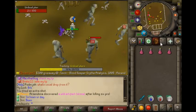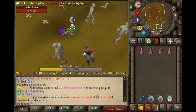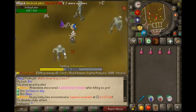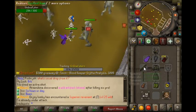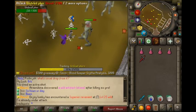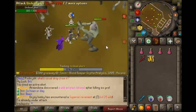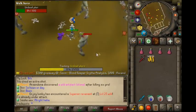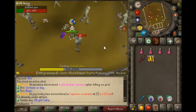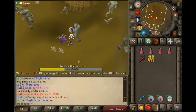If you guys were wondering what I meant by the swift gloves double hit - it gives you a chance to get a double hit, so it can shoot two arrows, kind of like how a dark bow shoots two arrows. Let's see if I can record it really quick just so you guys can see what I mean. Like that - okay, that is 20 kills.